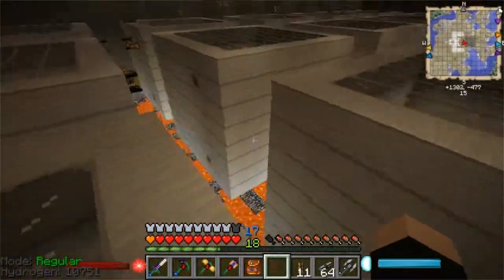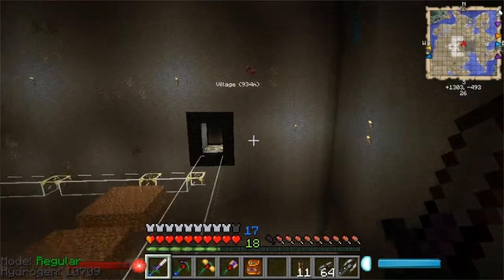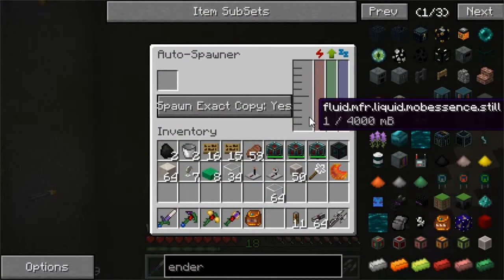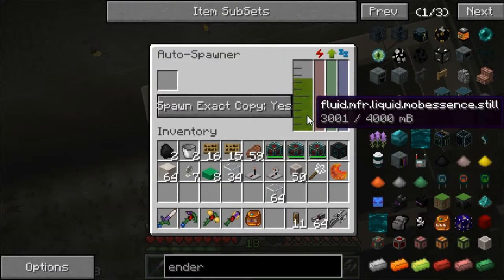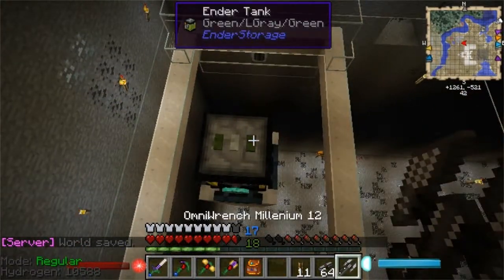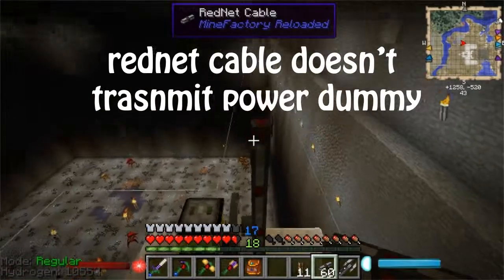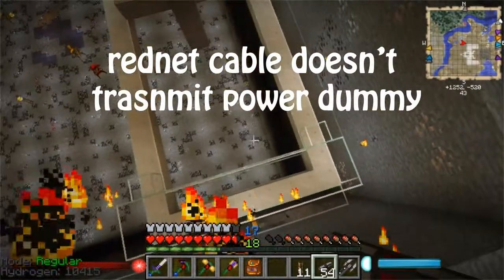What we'll do is we'll just flick this on for now. Is it pushing it into there? Yes! Excellent. That's made that nice and easy. I just need to get power to it. That's going to come up through the roof and then out. And I'm using RedNet cable because it allows me to switch off individual bits, so I never have to worry about switching off the grinder — but I can, if necessary, switch it off.